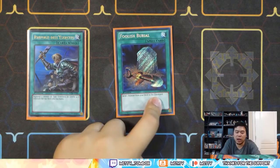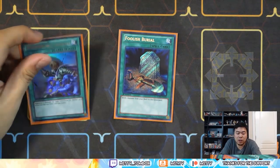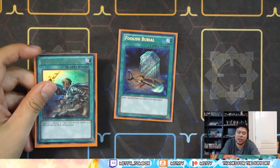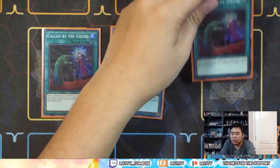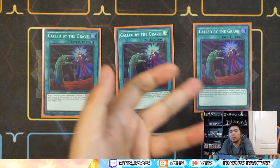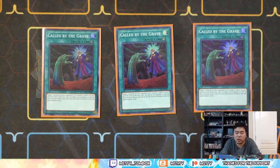I also have one Rhoda and one Foolish Burial. Foolish Burial could be for Ray or could be for Darkest Diabolos. As for Rhoda, it mainly searches Ray, but it's mainly to thin out your deck, play a smaller deck, and it synergizes very well with the whole spell lineup. You have to play three of Called by the Grave, because this deck is exceptionally weak to Droll & Lock Bird and Ash Blossom. If you're able to hit them with Called by the Grave, it's amazing — they're down a card and you still get to play, and it's also a spell card so you're ahead.